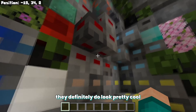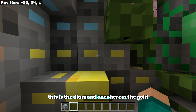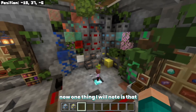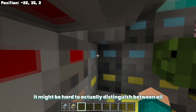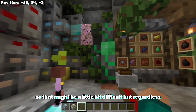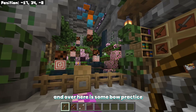Here are the ores — they definitely look pretty cool. We've got redstone, diamond, gold, the diamond block, the iron block, and some copper as well. One thing I'll note is that it might be hard to distinguish between all these ores because there are only a couple of pixels that actually show the color of the ore, so that might be a little bit difficult.